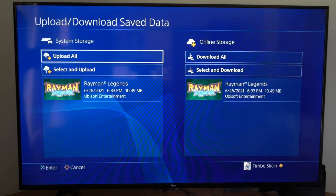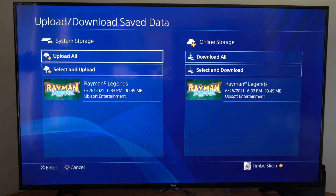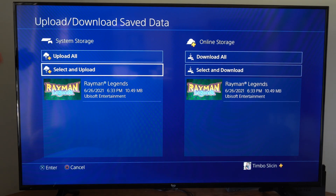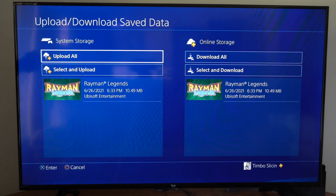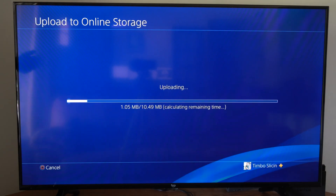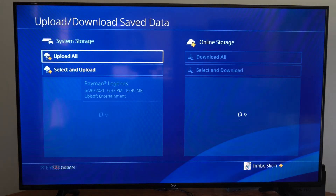Let's select that. Now, what I could do to upload to the online storage — I want to go to this section right here. It says System Storage. You can select the file to upload, or you can go to Upload All. I'm going to go to Upload All, and then this is going to upload to the internet. It is uploading to the cloud.